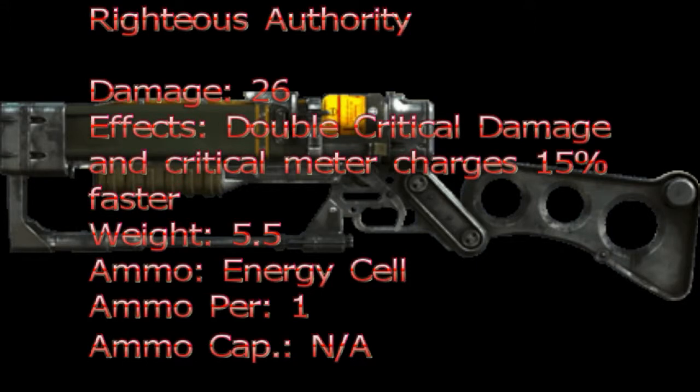And finally at number 1 is Righteous Authority, a unique laser rifle with a damage per attack of 26. The DPS is unknown and the critical damage done is 62. The effect is critical hits do double damage and the critical meter is boosted 15% faster. The weight is 5.5 and the value is unknown. The ammo used for Righteous Authority is the energy cell.